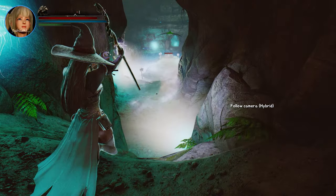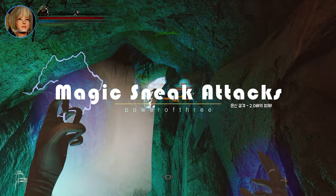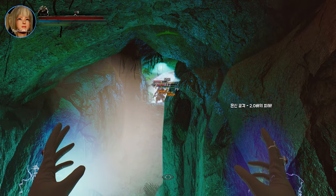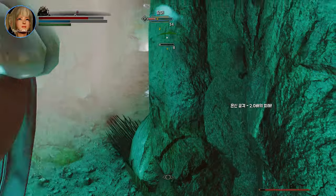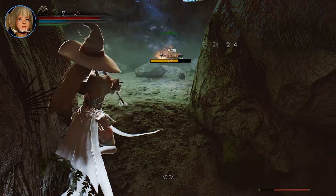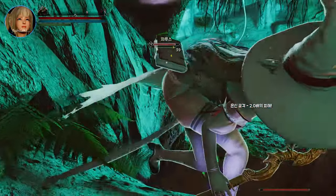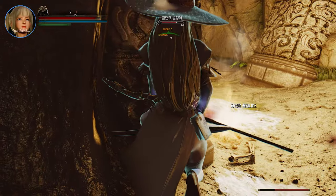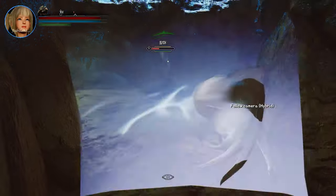Next up, we have an amazing Skyrim mod to share with you that will completely change the way you approach combat: introducing Magic Sneak Attacks, a simple SKSE plugin that enables sneaky and devastating attacks with magic. With Magic Sneak Attacks, you'll now have the ability to perform sneak attacks using spells and shouts that have projectiles. No longer will your stealthy character be limited to using only physical weapons for those satisfying sneak attacks. The mod is designed to work with all schools of magic, including scrolls and staves — whether you prefer destruction spells, illusion, conjuration, or any other magical discipline. It's also compatible with perks that affect sneak attack multipliers, such as Mod Sneak Attack Melt, allowing you to further enhance the damage output of your sneak attacks, making them even deadlier.